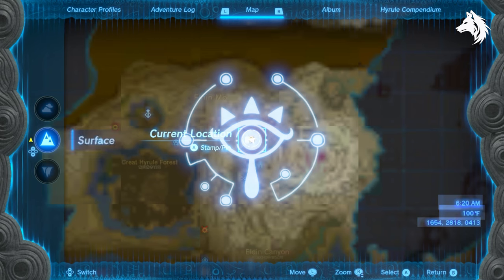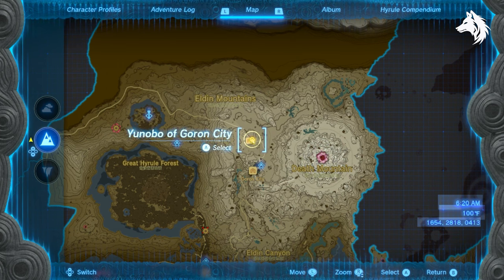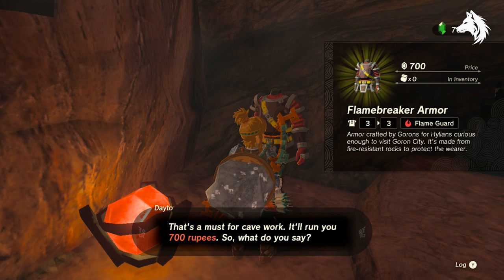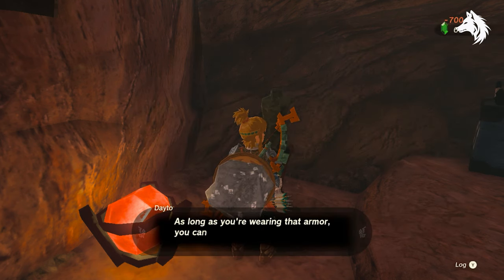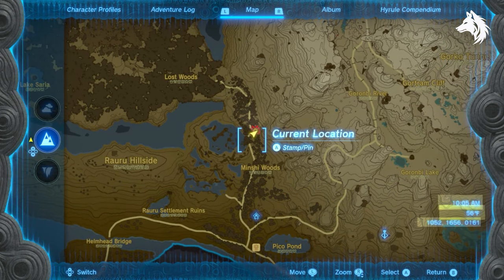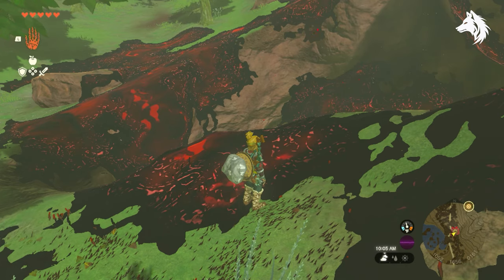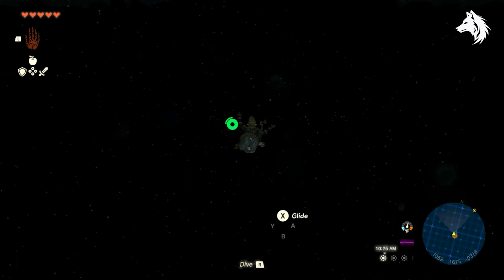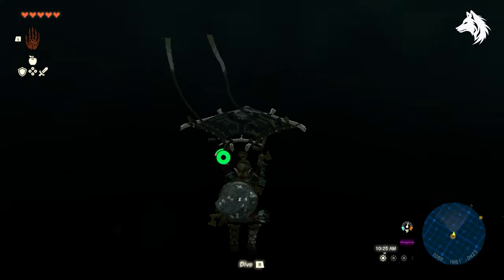So in order to help out the Deku Tree, you will need to start by doing the regional phenomenon in Goron City, the one to the north east of Lookout Landing. Near the start of the mission, you can buy a fire-resistant armor for 750 rupees and you will need it. Travel to the Lost Woods — there is a chasm close by to the entrance. Travel inside to the depths.